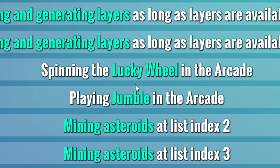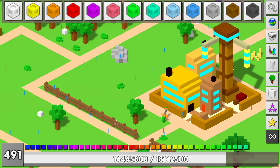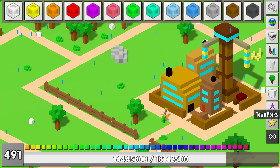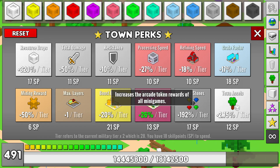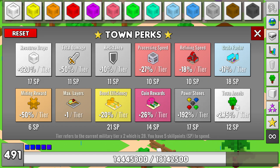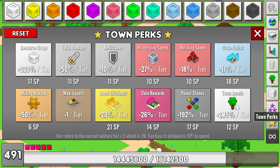These are my workers spinning the lucky wheel and playing jumble automatically. We'll see the effect of that. These are skill points I also got from this auto-playing, and I'm gonna spend them on arcade tokens because I need tokens for adventure. You can buy upgrades in advance in the game. You can take a look at my town perks if you like — they are permanent.